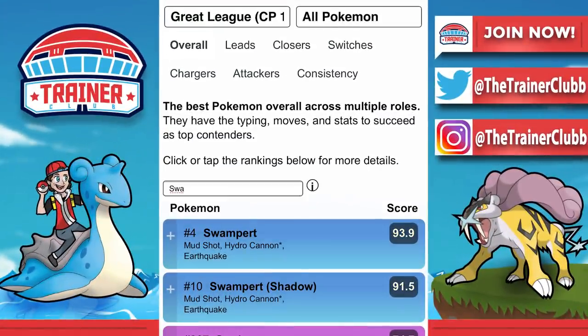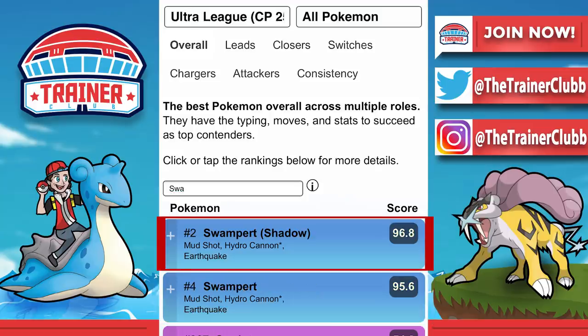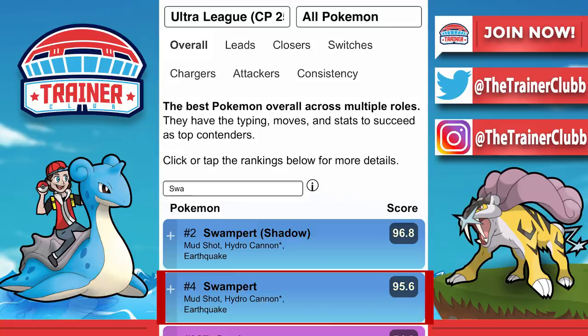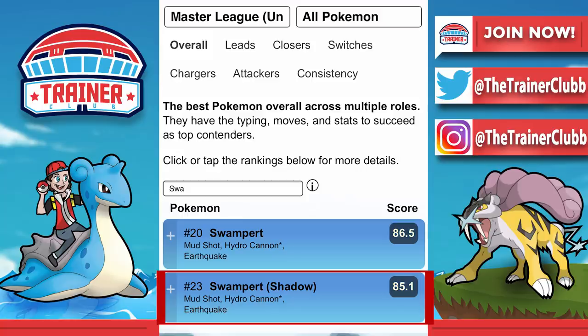Now let's transition into the Go Battle League. Looking at Swampert: in the Great League, regular Swampert is ranked 4th compared to Shadow Swampert ranked 10th. In the Ultra League, Shadow Swampert rises to rank 2 while regular Swampert is ranked 4th. In the Master League, regular Swampert comes above Shadow Swampert, which is ranked 23rd. All use the Mud Shot, Hydro Cannon, and Earthquake moveset. Shadow Swampert shines more in the Ultra League where that extra attack makes it much more effective.